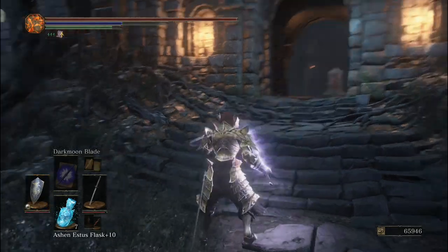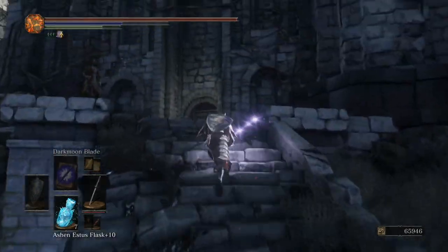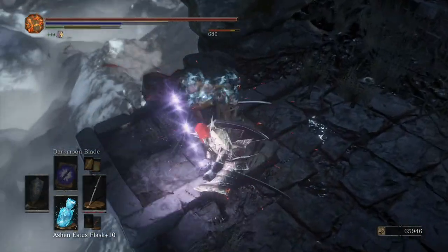While facing the entrance to Firelink Shrine, take a hard left and follow the path until you find Swordmaster. Then kick his ass, or push him off the cliff.